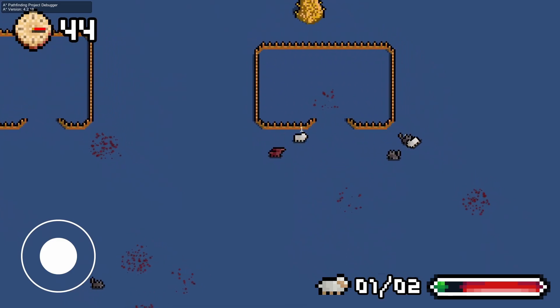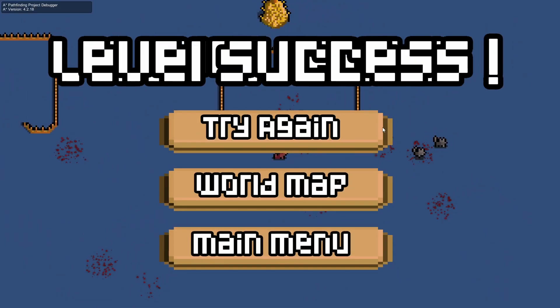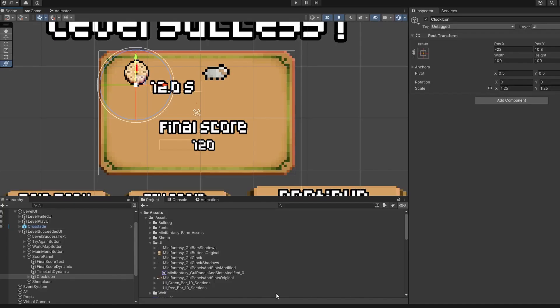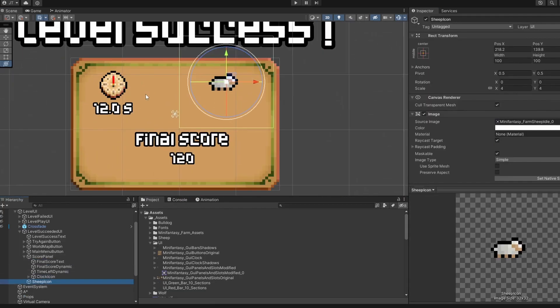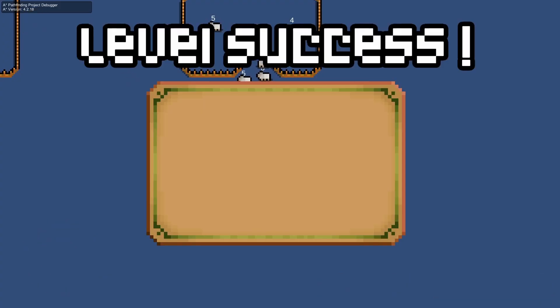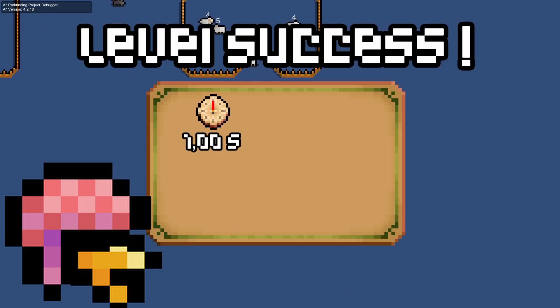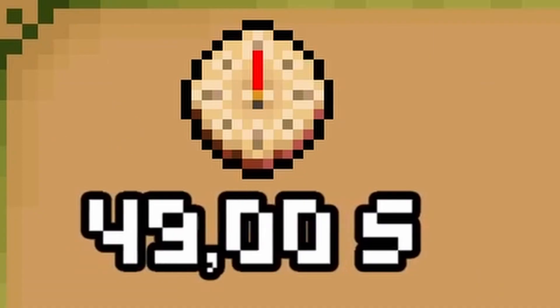Now to the real deal — the level success UI. First, I corrected the bug that would trigger the level failed UI on top of the level success UI when the level timer reaches zero. Then I started building the screen. My goal was for the elements to pop out one by one to release a lot of dopamine in our gamer brain when we finish a level. And that's only with 50 seconds left.